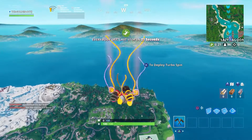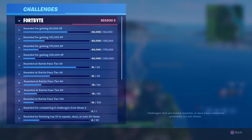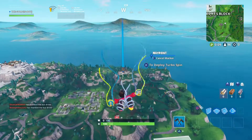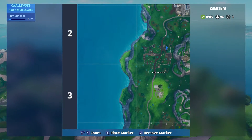I'm going to show you guys right now how to get Fort Byte number 55. It should be right here, found within Haunted Hills. Haunted Hills is right over here. It's going to be right here in this little house.